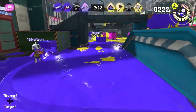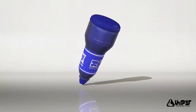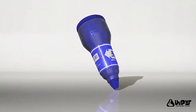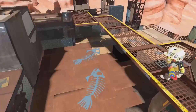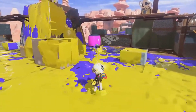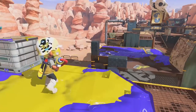This new sub weapon is called the Angle Shooter — I prefer the Japanese translation, which was simply called Line Marker. This new sub weapon shoots a straight line into the distance that bounces off surfaces, and enemies who touch the line are not only marked but also take damage.